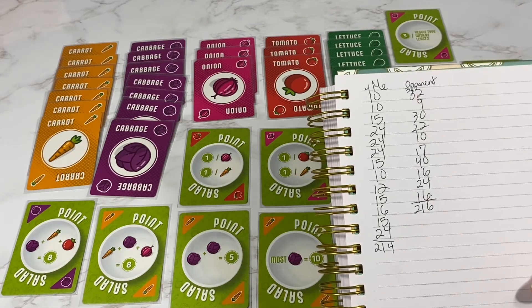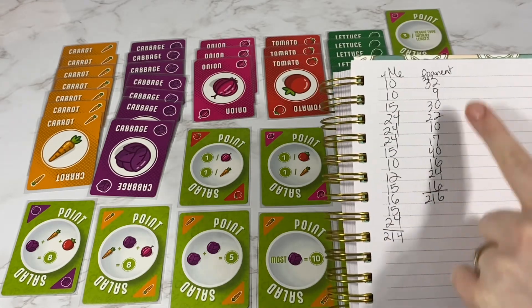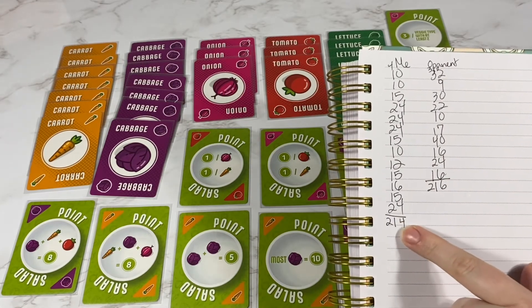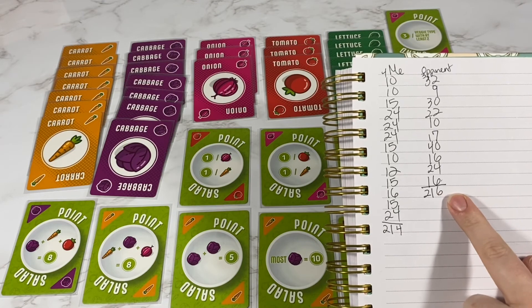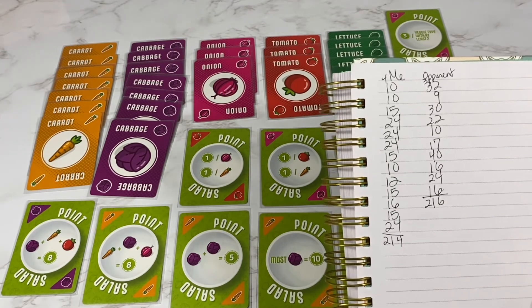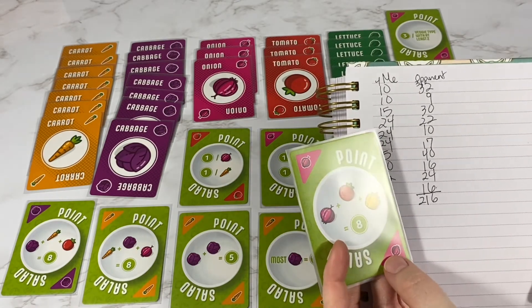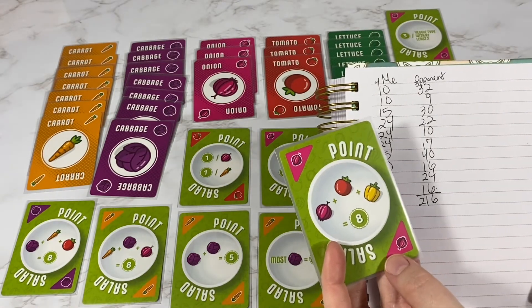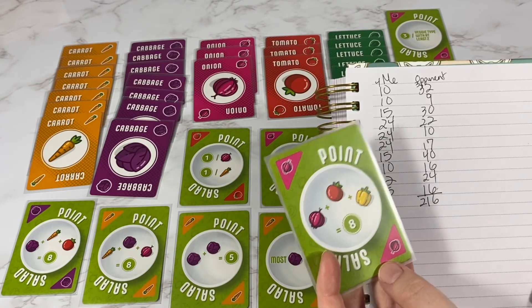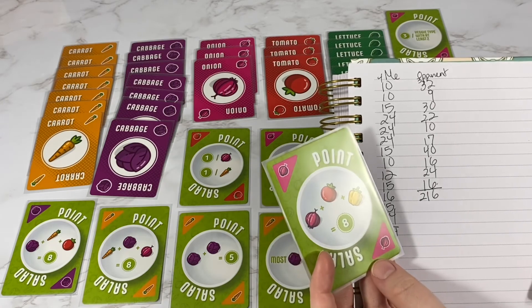I wrote down the scores for both of us, and I had more point cards than they did, but I got 214 and they got 216 — it was so close! But look at this point card: they had five of these sets which added up to 40 points for just that one card. I didn't have anything close to 40, so that was pretty amazing.